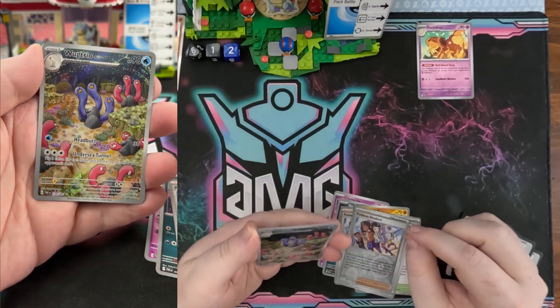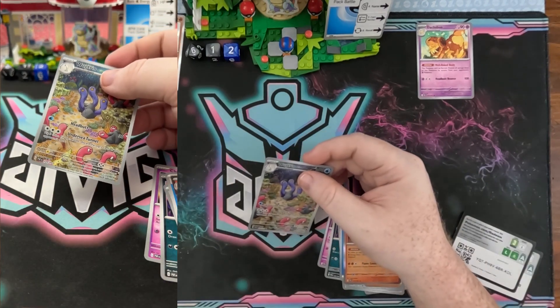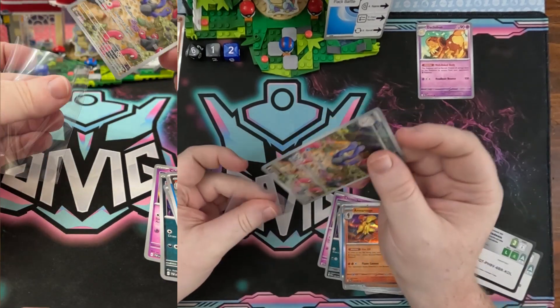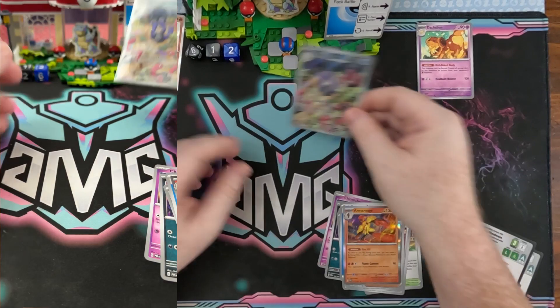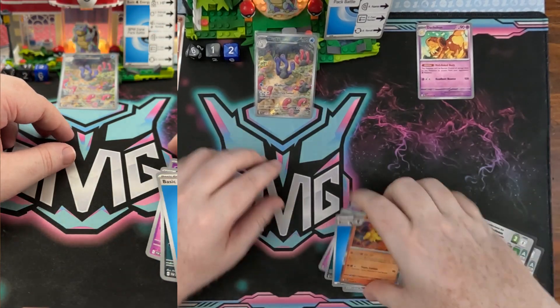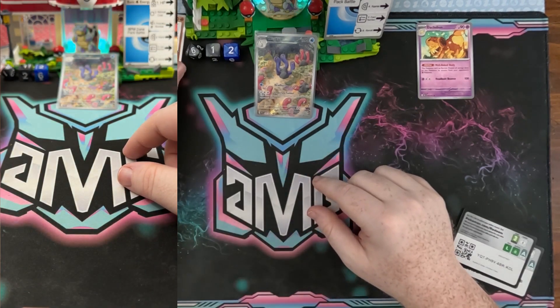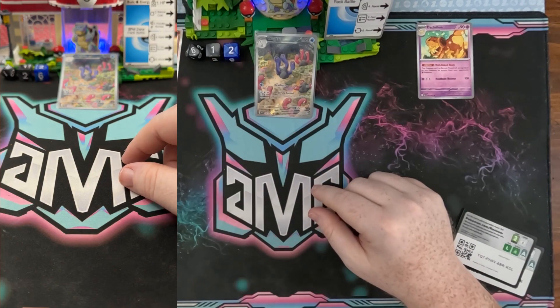Another trainer, so another one not going to be in the compare card. And we have a beautiful Wug Trio and then an Armor Rouge. Let's go ahead and sleeve up this Wug Trio and put it out in the MVP section — get that party started. MVP stands for Mark's Valuable Pokemon card section. That was pack number three.